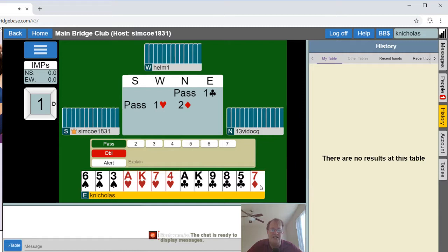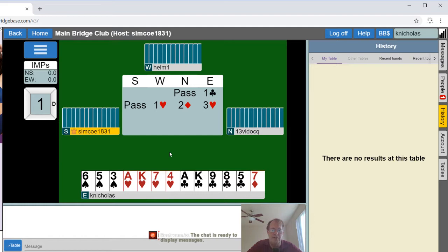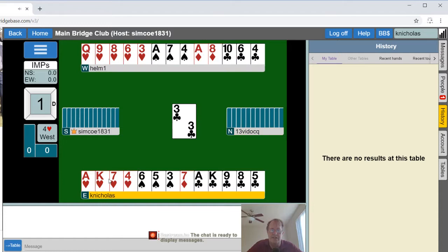We have one heart — a very nice fit. 14, 15, 16 total points, so I am going to jump and invite partner to game. With nine or ten points, partner likes the bid, then accepts the invite, and we are in four hearts. It's a little weak — ten points — that's good, we've got lots of hearts.